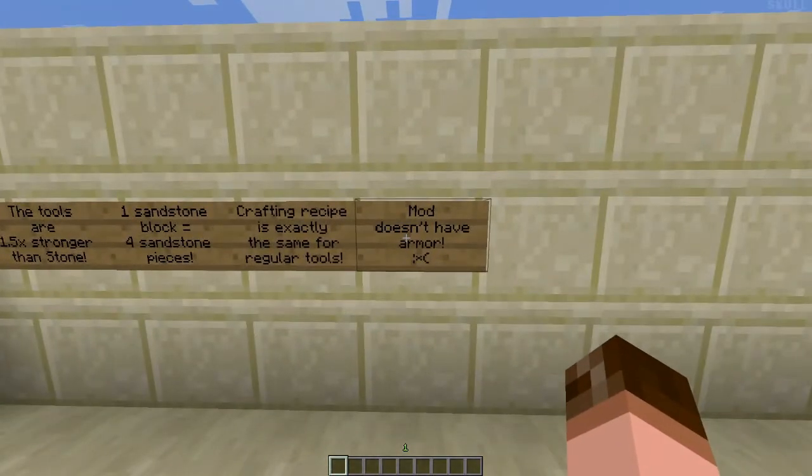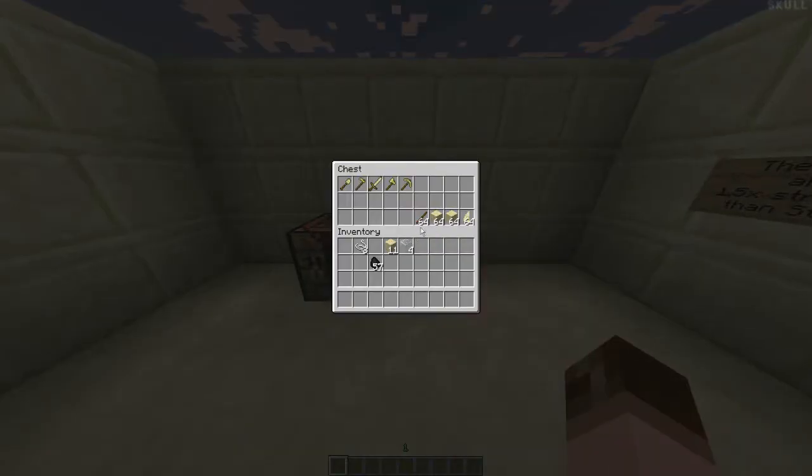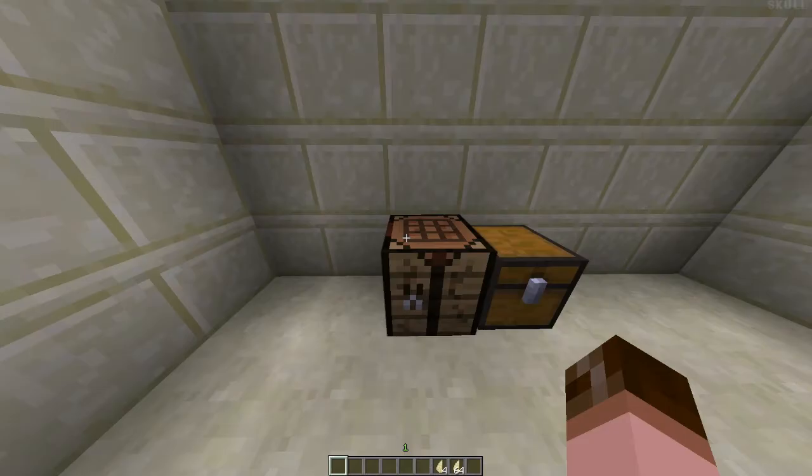But this mod does not have armor — sad face. Now, as I was saying, what a sandstone piece is: basically you get sand and you have to make it into a sandstone block. Once you make it into a sandstone block, you make it into a piece.